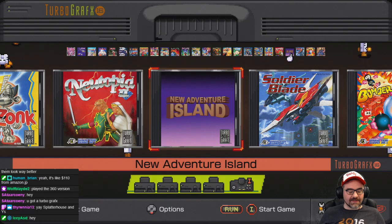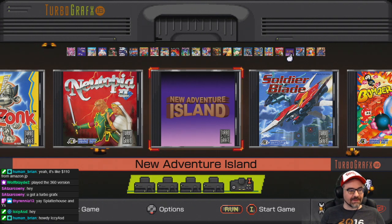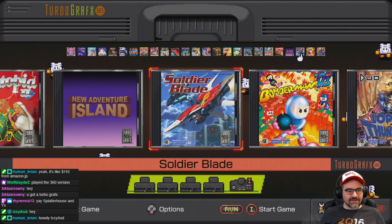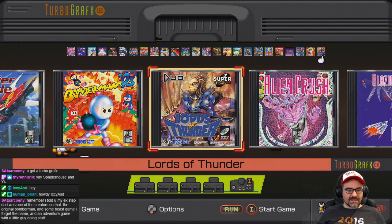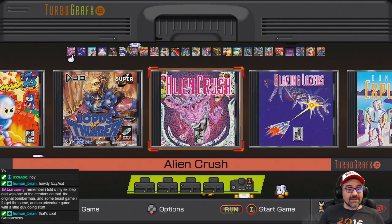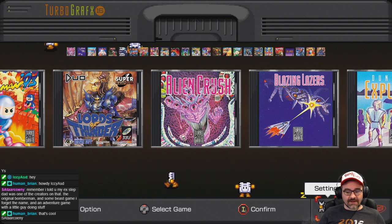New Adventure Island is like a remake or sequel to Adventure Island with nice graphics — never got ported to anything else. Soldier Blade is a side-scrolling shoot-em-up. Bomberman 93 — you know I love me some Bomberman. Lords of Thunder was a CD-ROM game with an incredible soundtrack — it's a side-scrolling shoot-em-up. And that's the American games. Let's go see what's on the Japanese side of things.